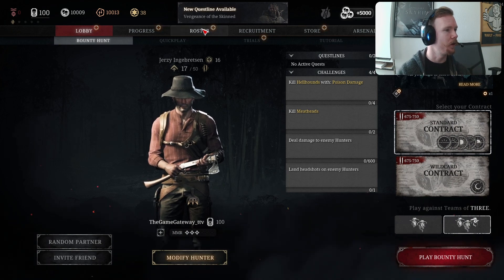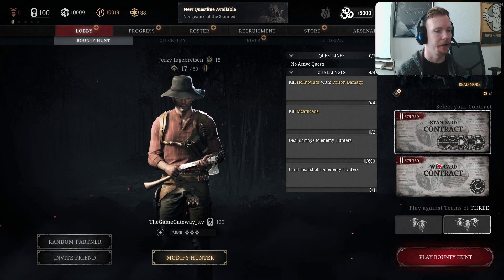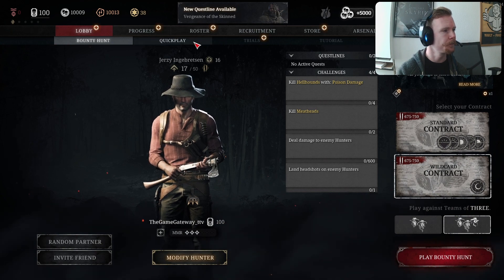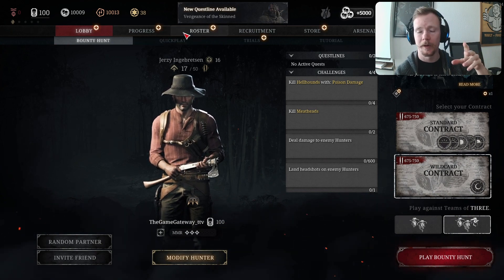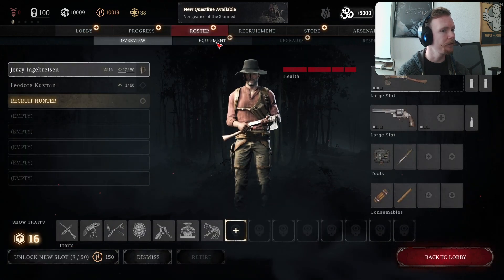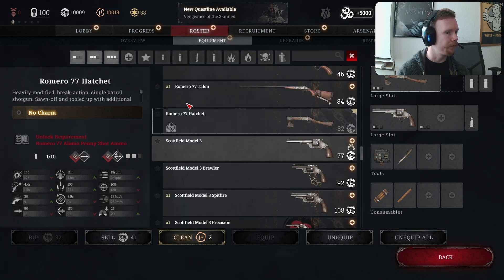We're going to try out some of the new stuff - play some of the new bounty stuff like the wild card contract versus the standard contract and see how that works. I'm also going to be looking into the roster, and apparently there's a change in the equipment stuff - they've revamped it a little bit.